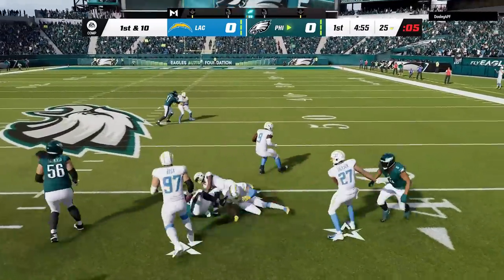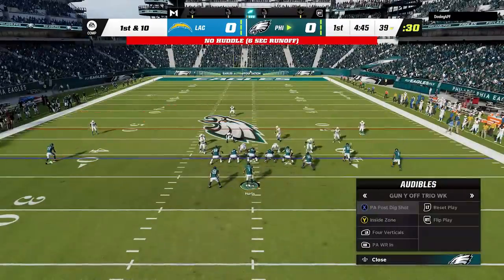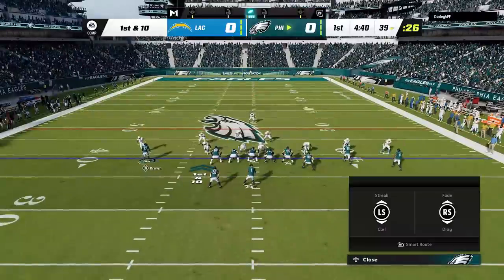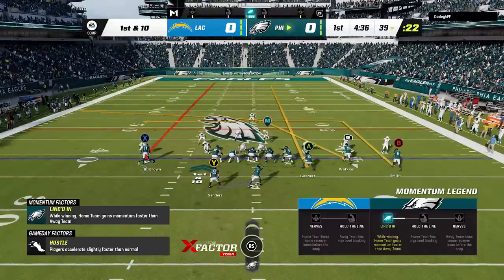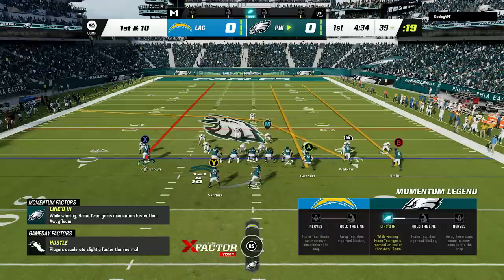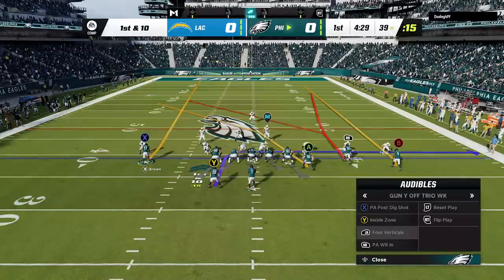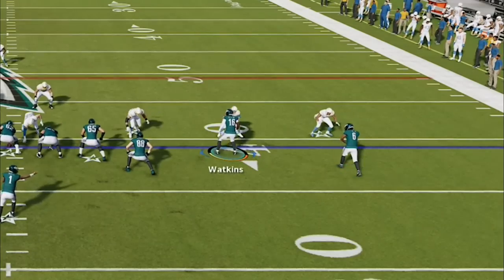For run plays I find it best to run as-is with no adjustments if running up the middle, but if running outside, you gain a unique blocking advantage by motioning in the slot receiver, who lines up next to the tight end to seal the edge. I get a huge hole on the first run, getting past the first down marker before anyone is close. I hurry up to keep him in Cover 3 and switch to the PA Post Dig Shot. For this play you need to be on a hash mark to the open side — motion in the X receiver on a streak along with the A tight end and B receiver, then bullet-pass and lead away from the safety once he gets over the top of the corner.